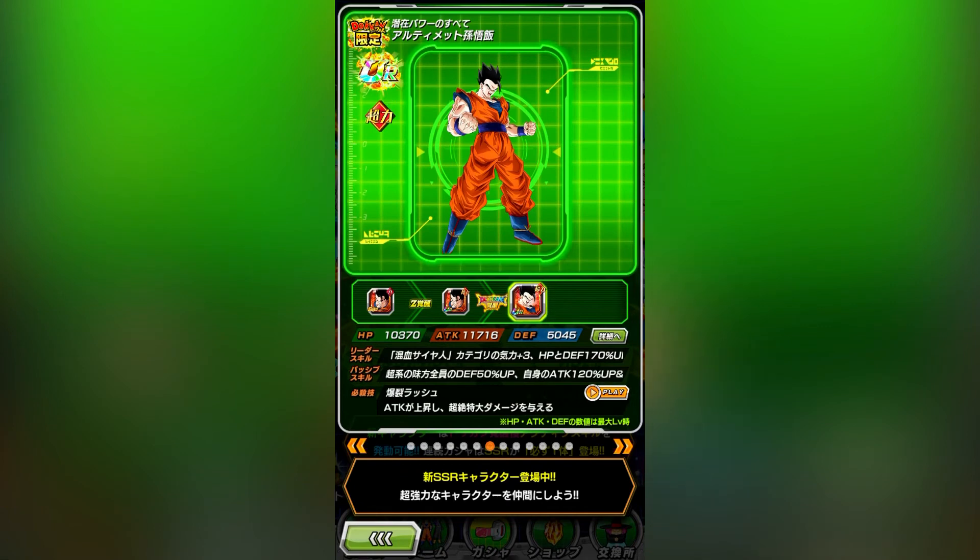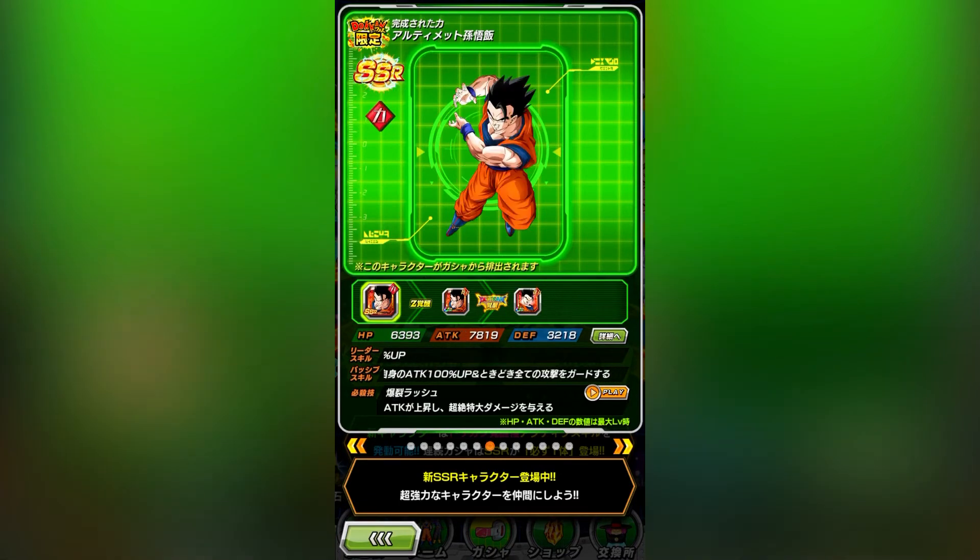Ultimate Gohan has a reputation for being dead weight for a reason. He gives super class allies 50% defense but his link set is atrocious. He often ends up floating when he leads hybrid Saiyans. He does stack his attack though, so that's a little neat. But really what it comes down to is that these units are niche, but a good handful of them aren't rare or absolutely needed to fulfill their niche.